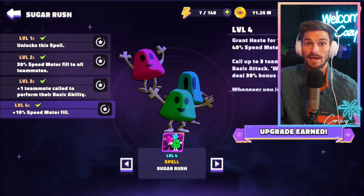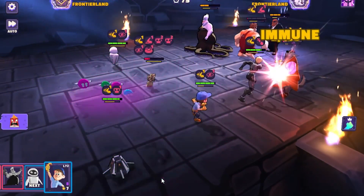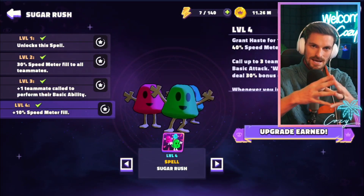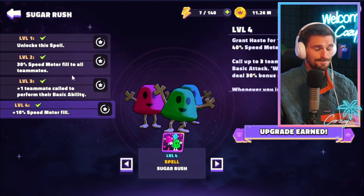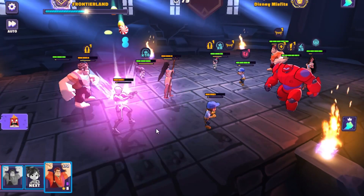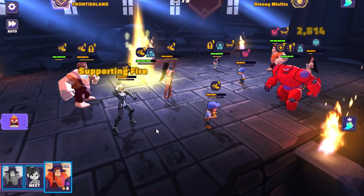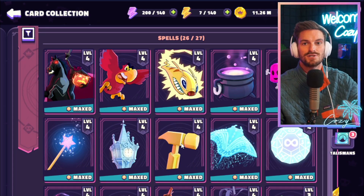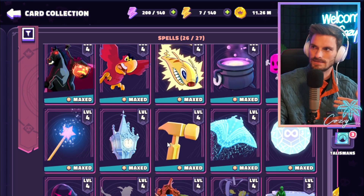Sugar Rush is interesting because it does so many things well. At level 2 you're getting about 80% of what the spell can do — a 30% speed meter fill on all teammates. It gets up to 40% at higher levels, but 30% instant turn meter to everybody is absolutely massive. At level 2, you can also call two teammates to perform a basic attack dealing extra damage. Those three spells — Cauldron, Golden Hammer, and Sugar Rush — are the best in the game, and getting all three to level 2 is the first priority, especially for free-to-play players.